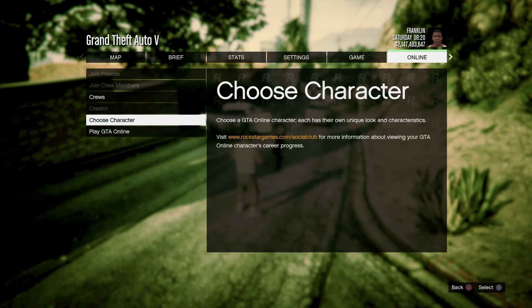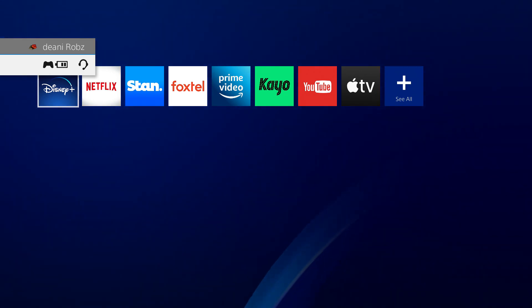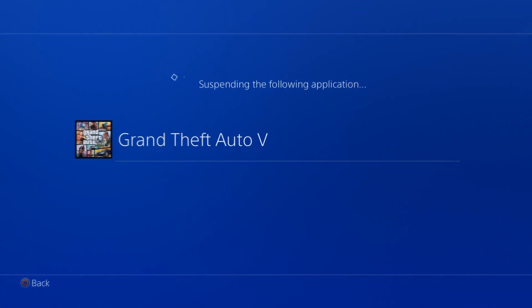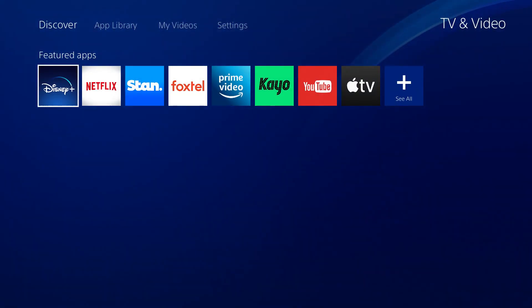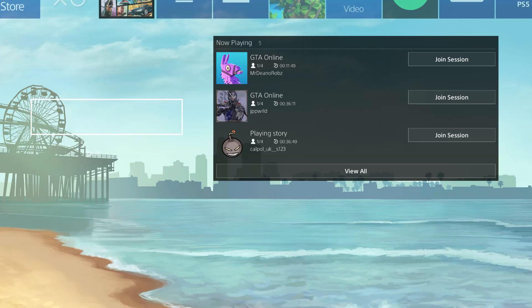Go straight to the online tab and straight down to the choose character section. When you've selected your character, click your PSN button as fast as you can, go straight to TV and video, and go to Netflix or YouTube — something that will suspend your application. Accept all alerts so that your application is suspended.